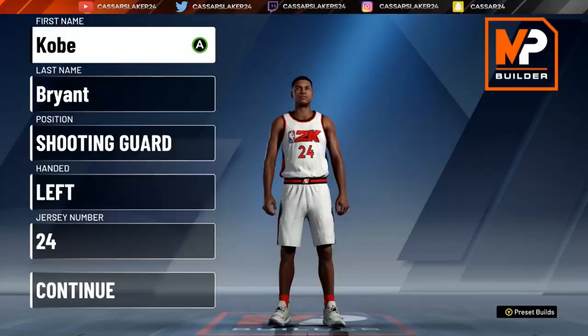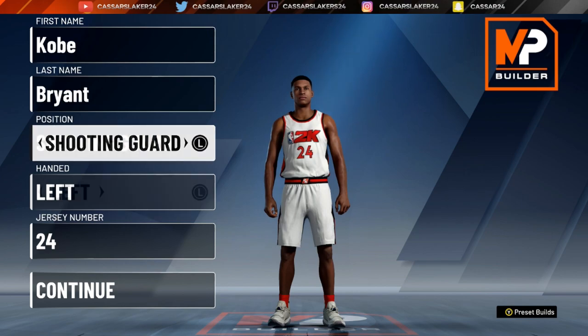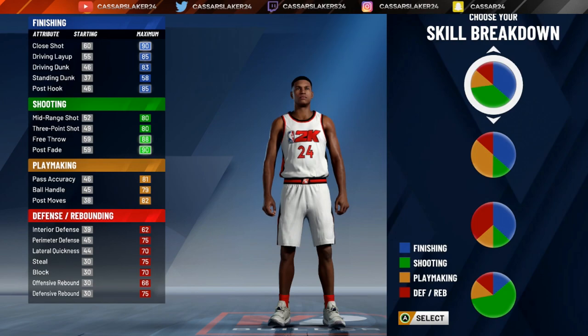Kobe Bryant build is a Demi. What is up everybody? In today's video, we have the ultimate Kobe Bryant build in NBA 2K20. I put him left-handed because I think left-handed shooters are better in NBA 2K20.